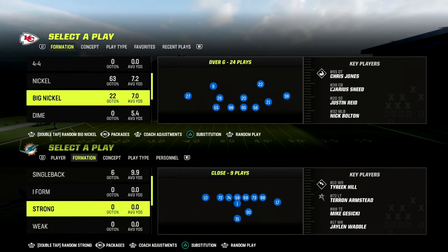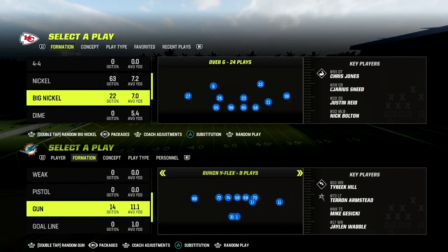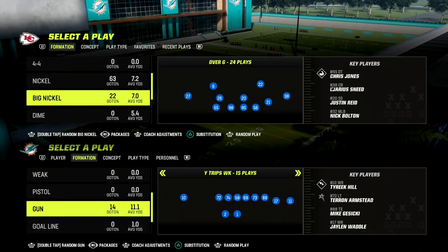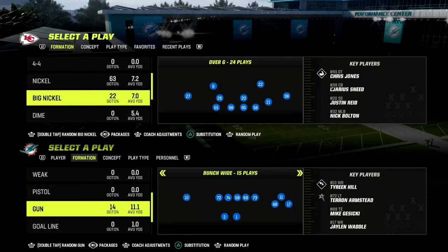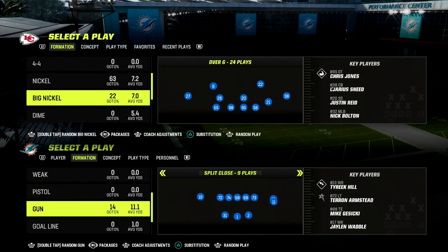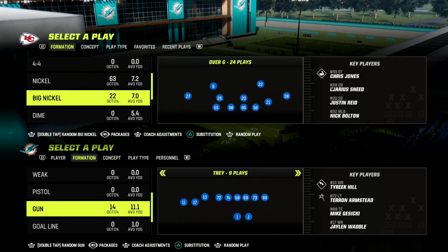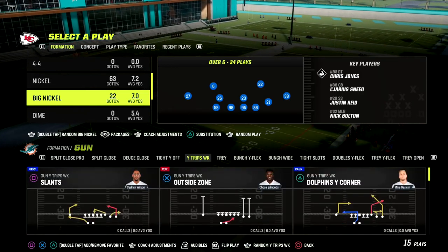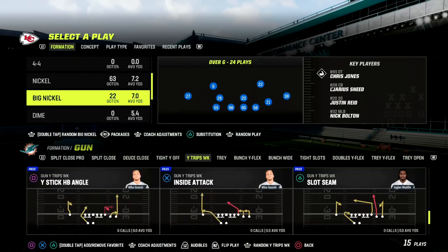If you're new to the channel, my name is Cody. We do videos every single day to help people become better Madden players. We're in the 46 playbook today looking at the Big Nickel Over G formation. You can get access to all of my Madden 23 offensive and defensive ebooks by joining the patreon — I'll put a link in the description below.